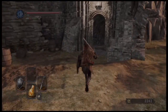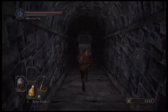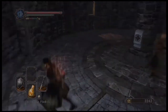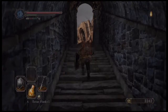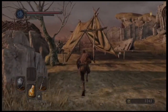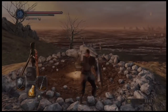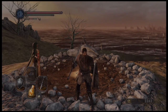Before we end the video, there is an NPC down here now — Licia. She is going to be standing right here and will give you a new option you can choose to do, which is to move the path. We're not going to do that just yet because we're not at that point of the game. Hope you guys enjoyed the video — we're going to go to No Man's Wharf in the next video. See you all later.